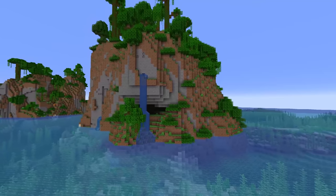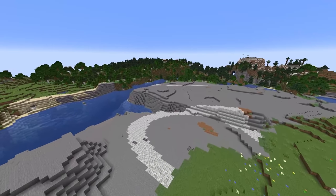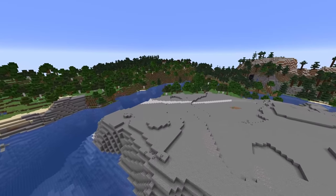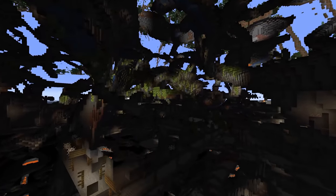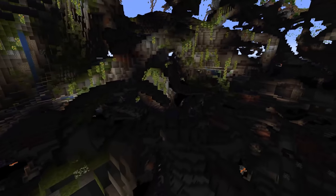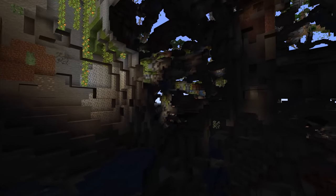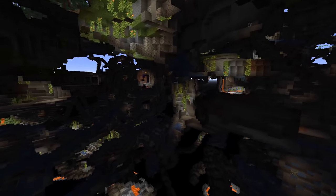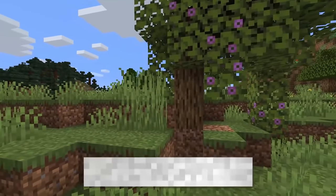World generation, being the overall focus of the caves and cliffs update, has been getting a lot of experimental snapshots recently that are playing around with how exactly Mojang is going to go about these changes. The build height of the world is increasing significantly and so are the cliffs that accompany it. On the other hand, the bedrock level is being moved all the way from Y0 down to Y-64 — a whole 64 blocks down — and with that the deepslate blobs are going down as well, making that bottom 64 layers completely deepslate and ores.